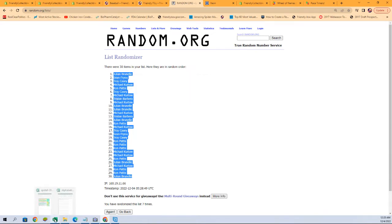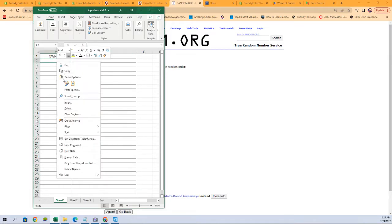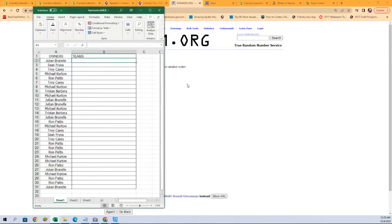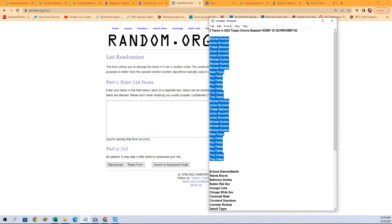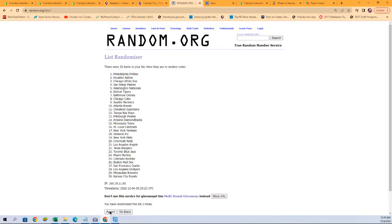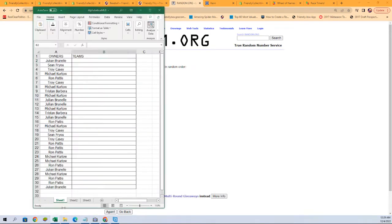All right, let's go get that spreadsheet. Now let's get a fresh randomizer and our team names — we're gonna run them seven times again. Here we go: one, two, three, four, five, six, and lucky number seven. All right, let's get those on the spreadsheet and see what our lineup looks like.